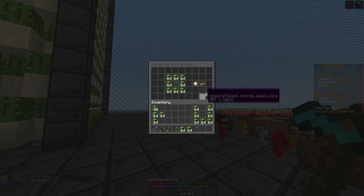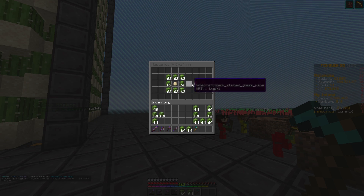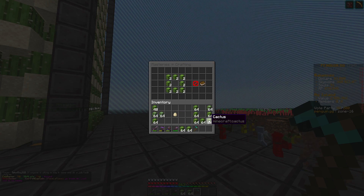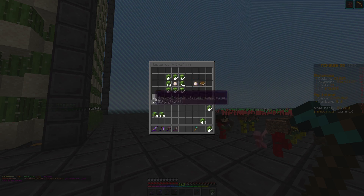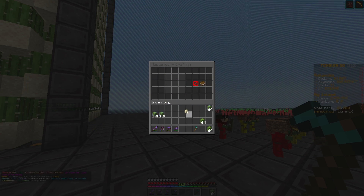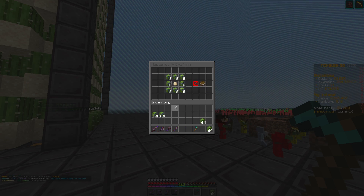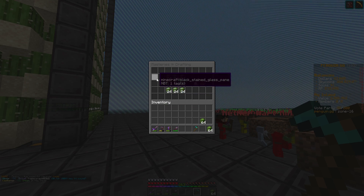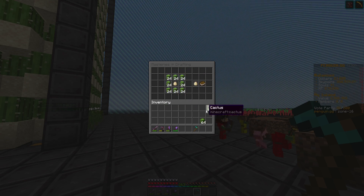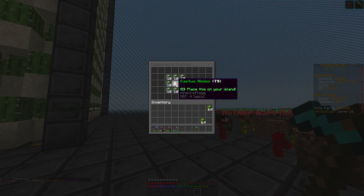This will unlock tier 1, and to keep upgrading it, keep putting it in the middle like that. The last tier needs a stack all the way around, and that is tier 6. The next step after that is surrounding it in enchanted cactus, which is 9 stacks of regular cactus, and this will get us all the way up to tier 10.